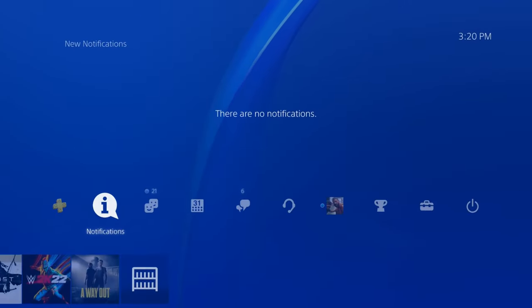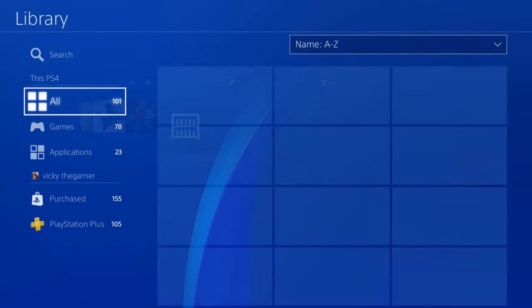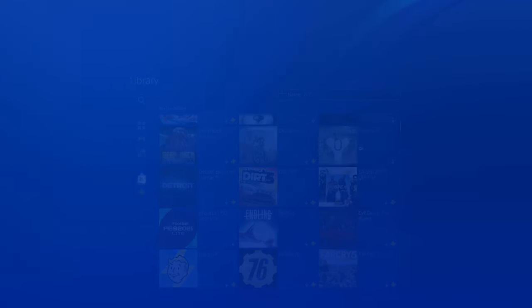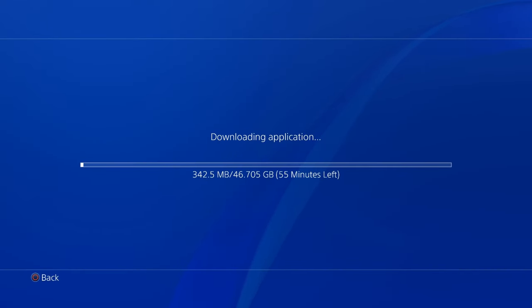Yes, it started. I think I should see the icon on the home screen, or go to Library and the Purchased section to find FC24. Yes, on the home screen it is there. I'm going to tap it — it is totally 47 GB on PS4 console.